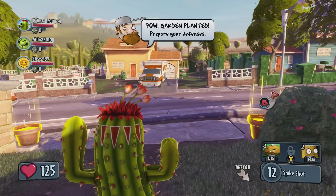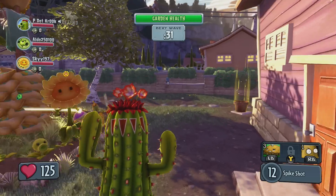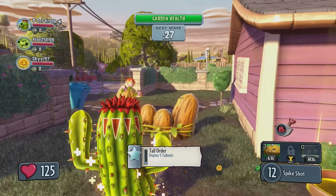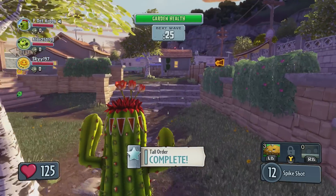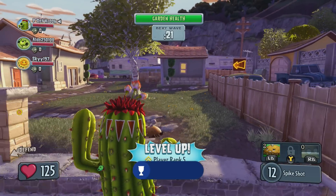So yeah, let's drop this bad boy here. I love that you can throw the little wall nut — the tall nut, shall I say — throw those there. Hit level 3, I have no idea.